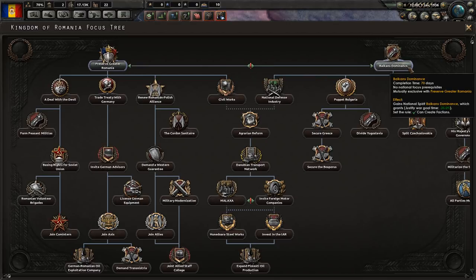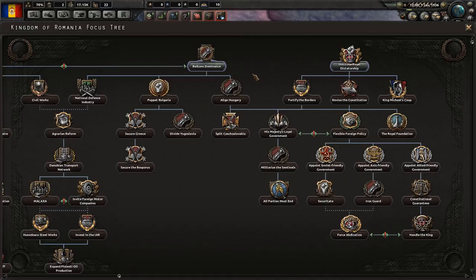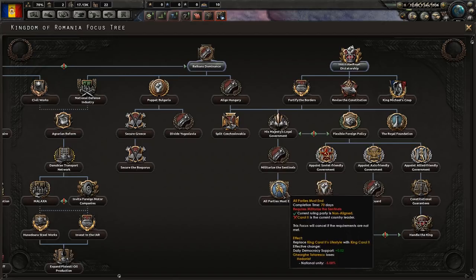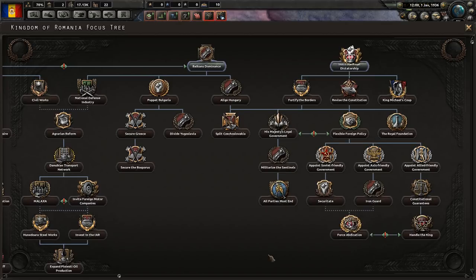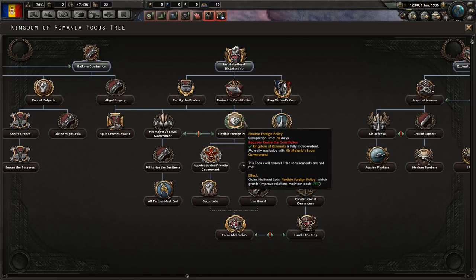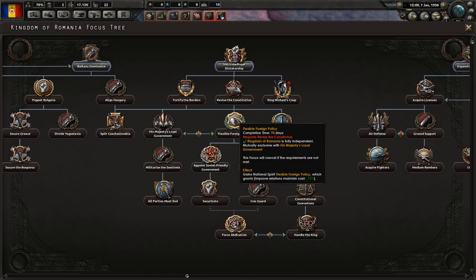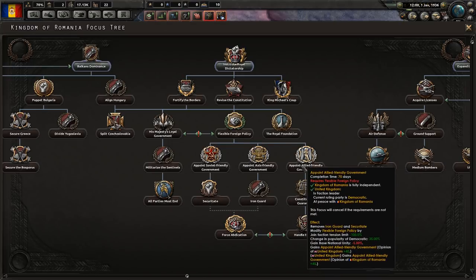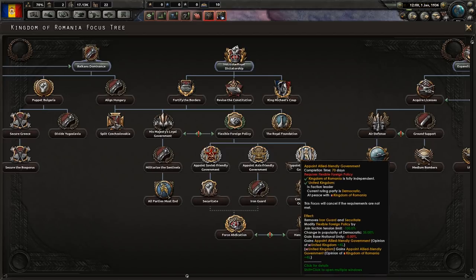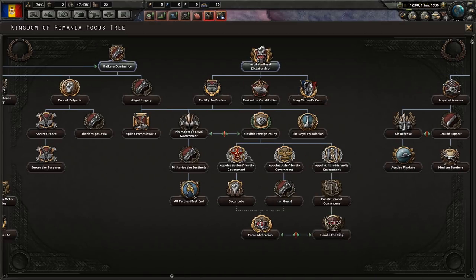The alternative is to go for Balkan dominance, which would allow us to conquer or puppet surrounding nations like Hungary, Bulgaria, Yugoslavia, Greece, and either Turkey or Czechoslovakia. Once we've asserted ourselves as a larger, more imperialistic nation, we can either stay non-aligned and curtail the king's hedonistic lifestyle, or we can have a flexible foreign policy which allows us to switch sides during the war. For example, we could start off going communist to appease the Soviets, fight down the Germans, then switch over to the Allies and turn on the Soviet Union to take their land too. This is historically kind of what Romania did, and I think it would be more fun to go for this role.